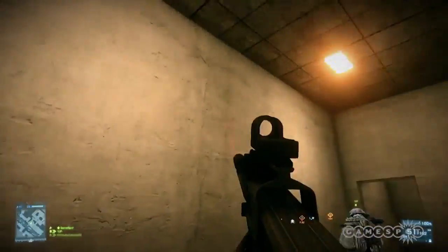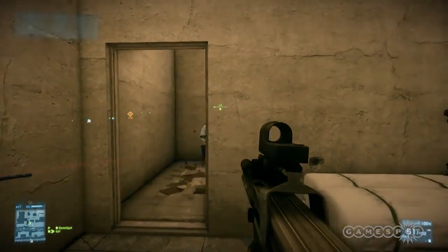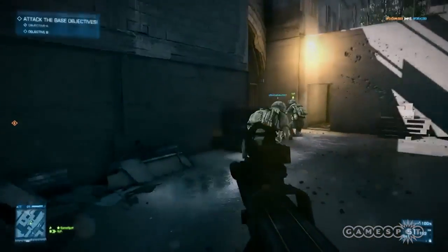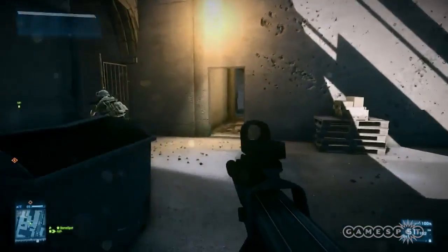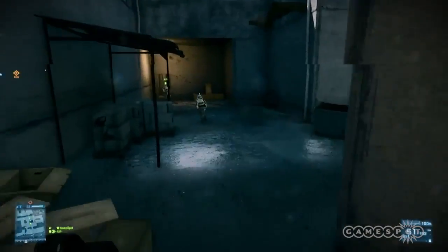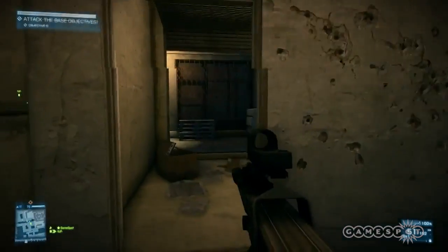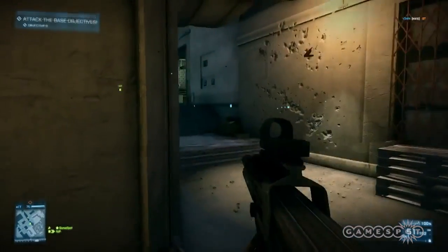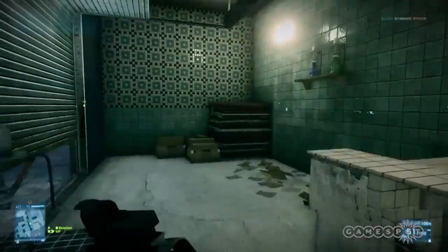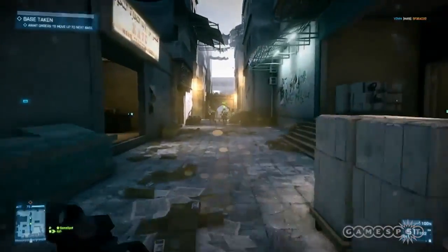We also have laser sights. You can see on this gun that I have a laser sight — I can, of course, turn that on or off. We also have flashlights for some of the guns. We're using a rail system for most weapons where you can attach and detach different accessories, which makes unlocks for scopes more interesting, because a scope you unlock can be used on multiple weapons since they use the same rail system.